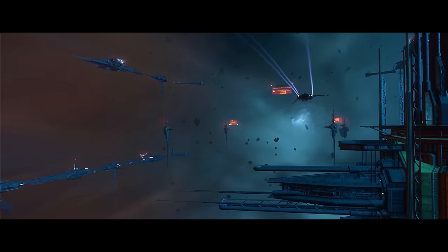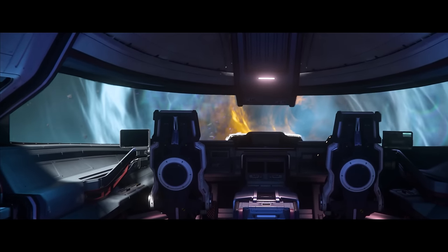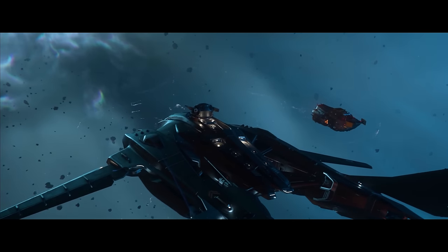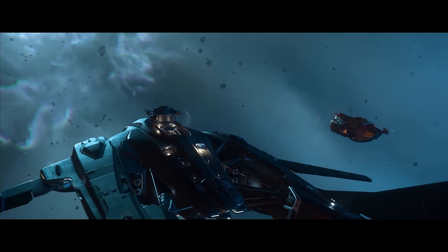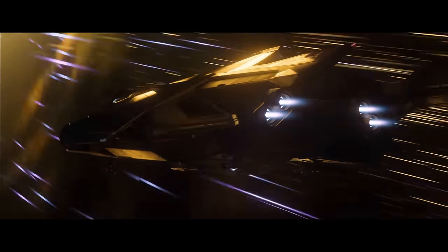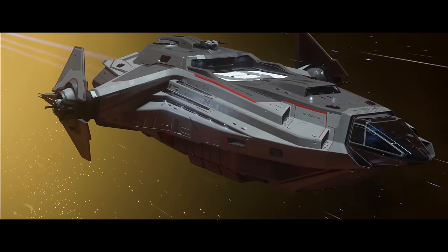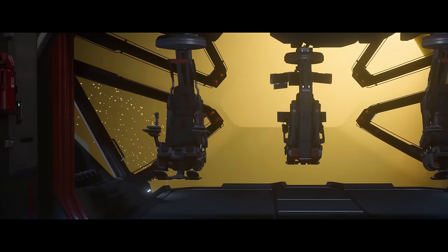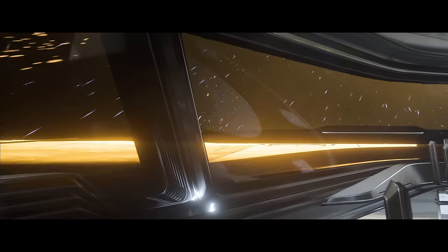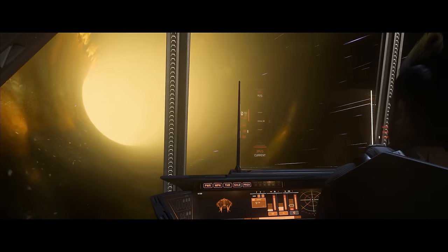Under narrative, on the Star Citizen 1.0 front, the team worked closely with design to define mission providers and aspects of reputation. Work also started on initial scripting and developing additional location stories for players to discover. Under online technology, in preparation for Alpha 4.0, online services began developing a new player trade service that will enable players to transfer funds amongst themselves without being subject to the same game server's authority, paving the way for server meshing.